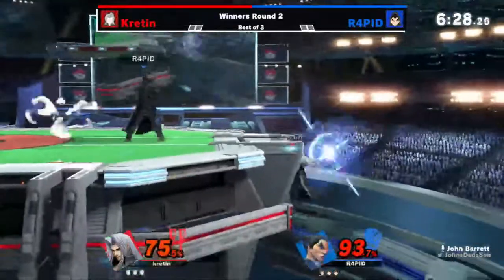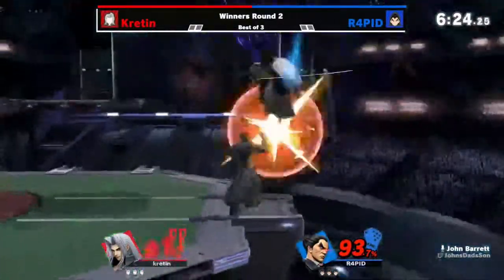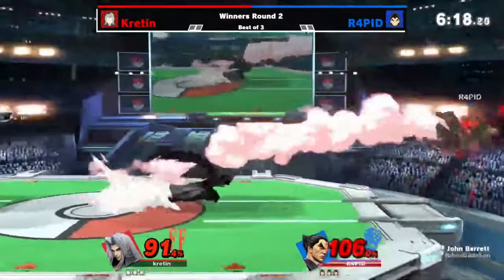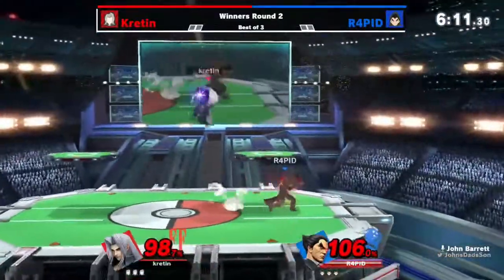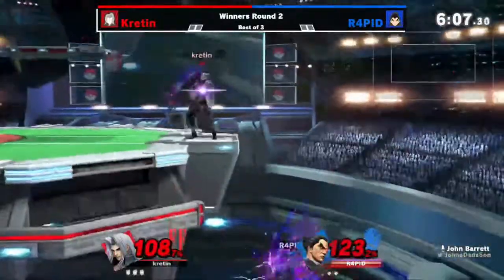I like these wave dashes though. Landing fair. Don't get countered from the ledge — you don't want to have that happen. That could have been sick, not quite working out there. The roll in, not punished yet. Lasts for long enough. The landing option is not punished, and armor through on that nair — the nair is just too weak.